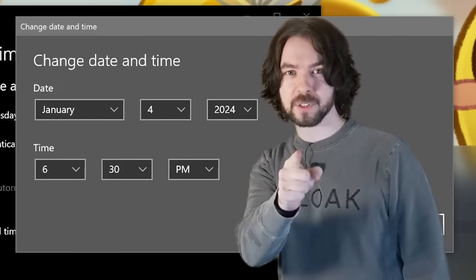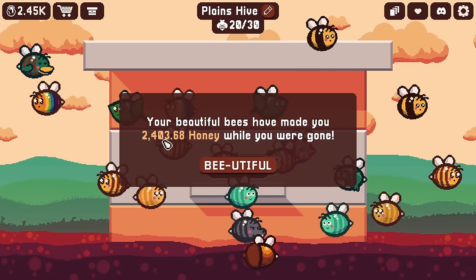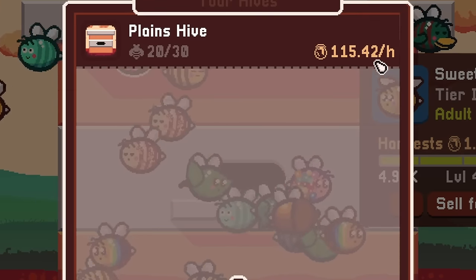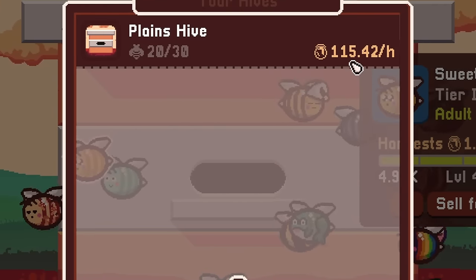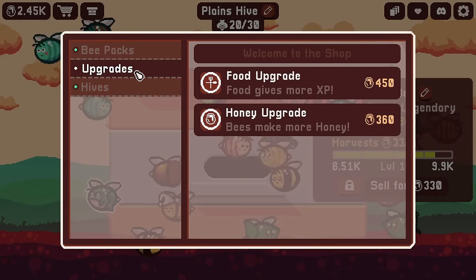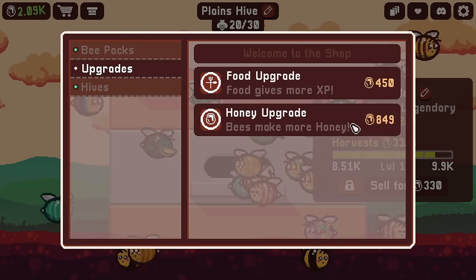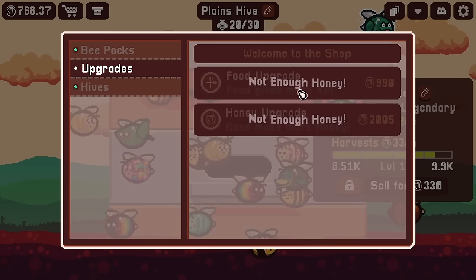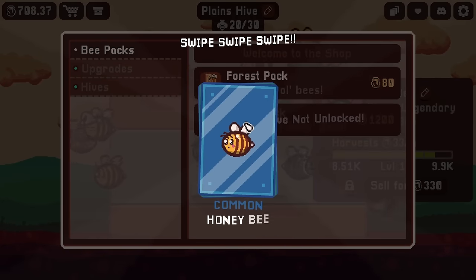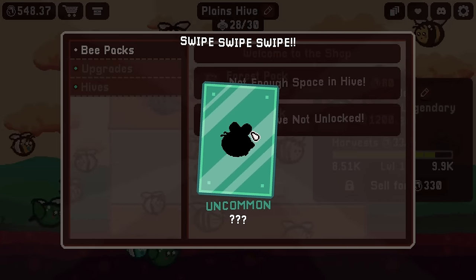For now I'm gonna keep the second leaf bee since it adds quite a bit to the collection rate. Let's advance time again — how about an entire day into the future? That gives us 24,000 honey! And the bees have leveled up too — just being gone that long raised the rate to 115. But our legendary bee still hasn't leveled up enough. We can also get some food upgrades or honey upgrades, and buy more forest packs — hopefully get something new.